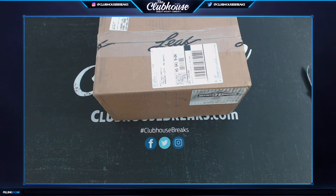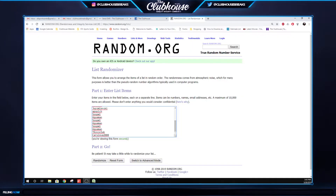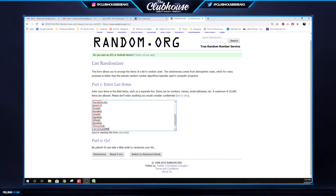All right guys, here we go - group break 3825, Leaf Metal Sports Heroes hobby case. Everyone gets a hit. So this is one of the ways we do random hits. There are 20 people and 20 hits. We'll random this list three times - whoever's on top gets the hit from box one, whoever's second gets the hit from box two, and so on through box three, four, and five.